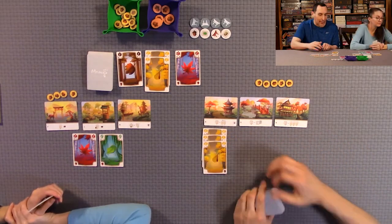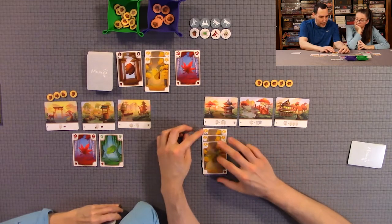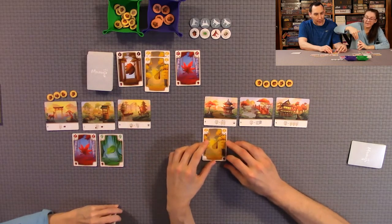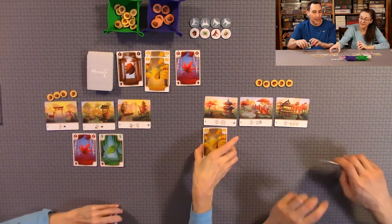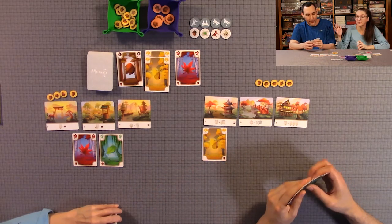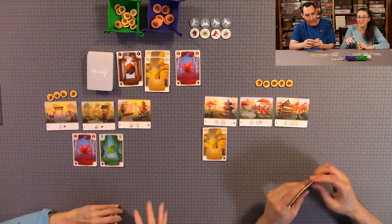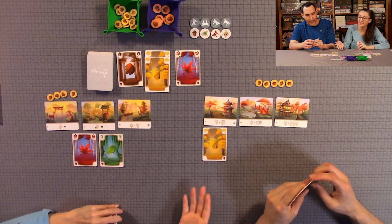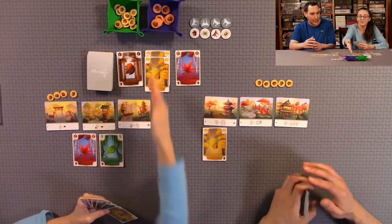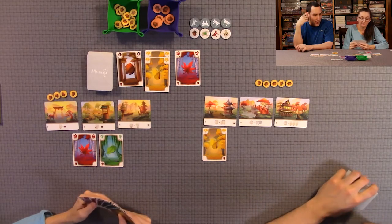The second player has a zero, a one, and another one in hand. You pile cards on top of each other rather than fanning them, because memorizing what was played in each stack is part of the game. Cards are fanned only in the display, not in personal piles.